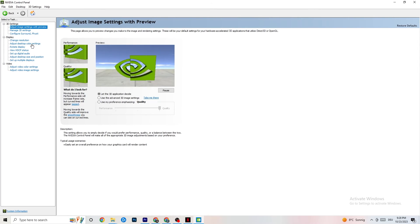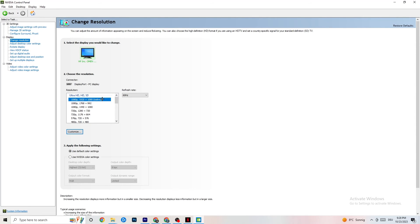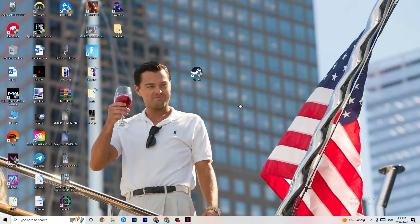Also in NVIDIA Control Panel, go to Display and click Change Resolution. Check that your monitor is set to the same resolution as your in-game resolution — for example, if your game is set to 1920 by 1080, make sure your monitor matches. Once you're finished with that, close the control panel.